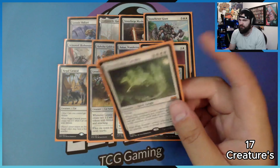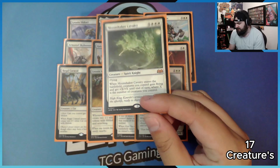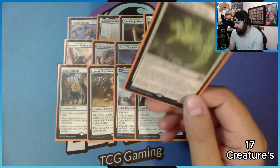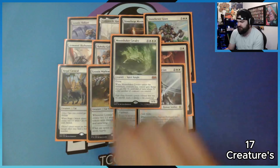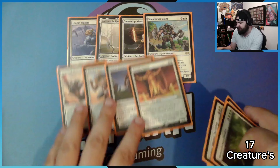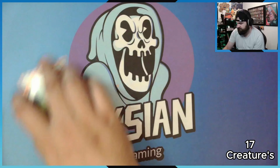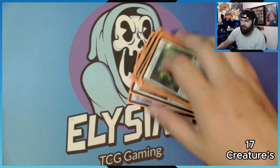This is the mono-white version of Craterhoof Behemoth — instead of getting trample, it gives flying. This card is actually relatively cheap. Last time I looked, it was about a tenner. And that's it for the creatures.